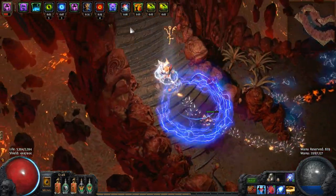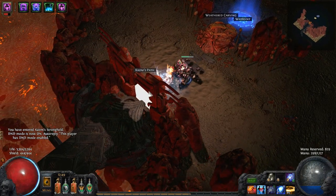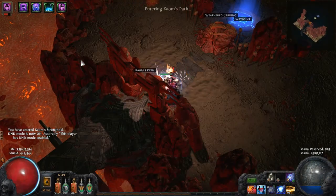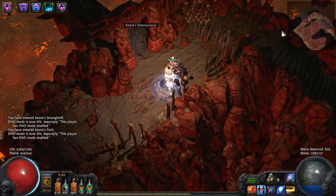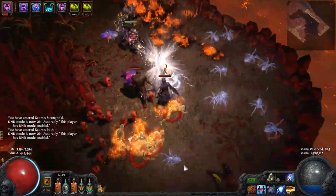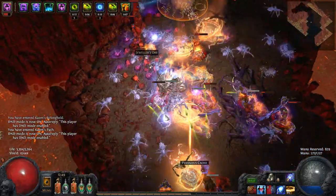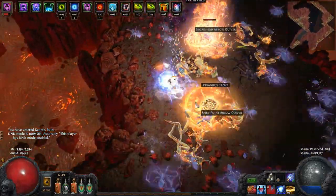I wouldn't be surprised if it's not possible to go much beyond that, as I imagine the chances of seeing a 7th chest in that one zone are probably close to 0%. When farming you have to factor in things like load screens and the section of maps that nothing can spawn in into your overall time. So when you're farming for Perandus chests, you want zones that are on the short to medium end of the scale. Too short, and you're in constant load screens.